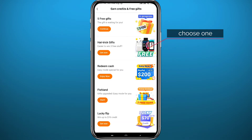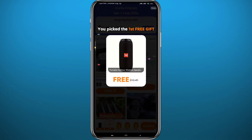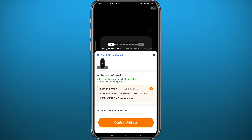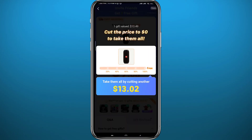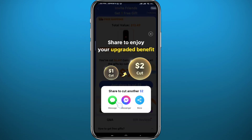From here, choose a game so that you can get the link that new users will need to enter. I'm going to pick a gift and speed through this part so I can explain it to you without taking too much of your time.